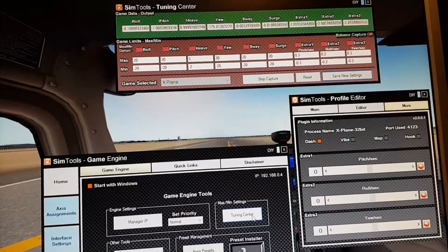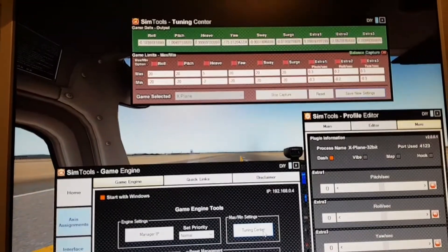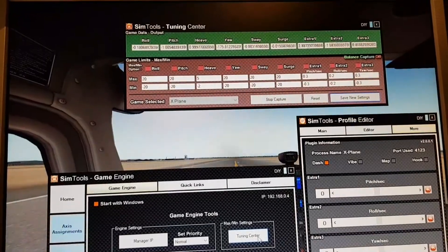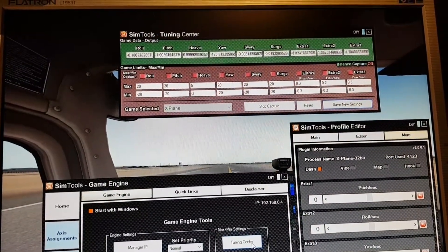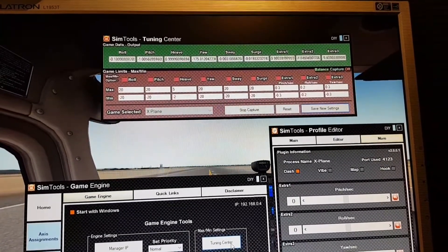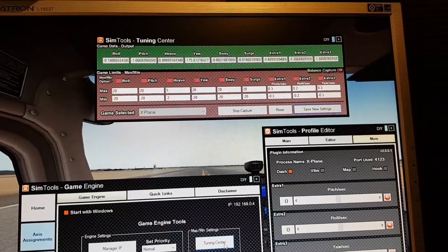The heave. The maximum value on heave was 10, I've set that at 5. And the minimum was minus 3 and I've set that to minus 2. So that sort of helped as well with a much more realistic movement.